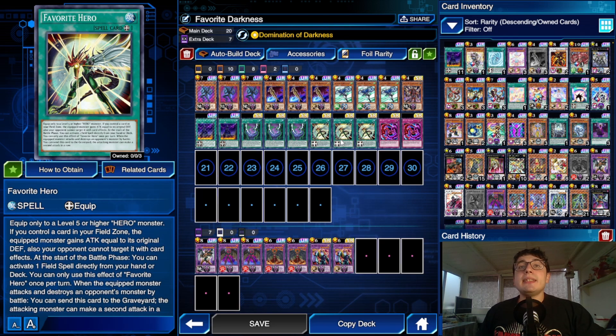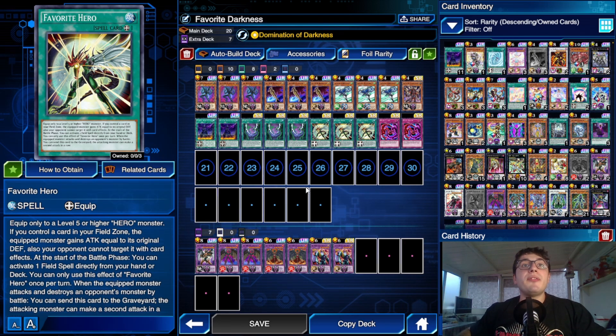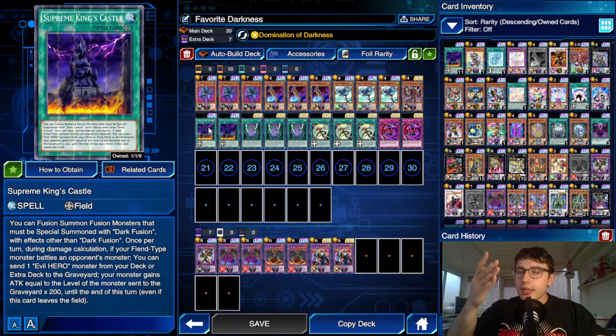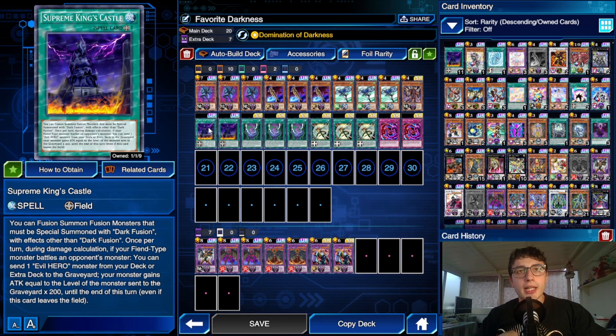Favorite Hero also requires you to have a field spell. I already made a build with Sinister Calling back when we unlocked the Supreme King the first time in August — that one used Necro Valley — but now we've got an even better option. You can still play Necro Valley, but with Supreme King's Castle it's just so good that you can play a couple of copies.